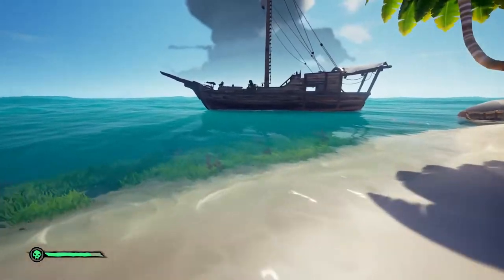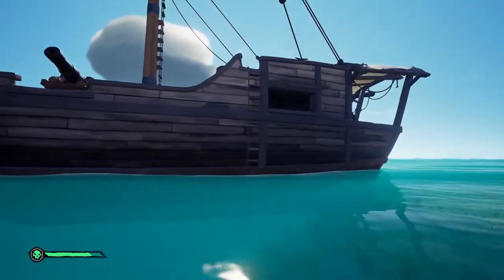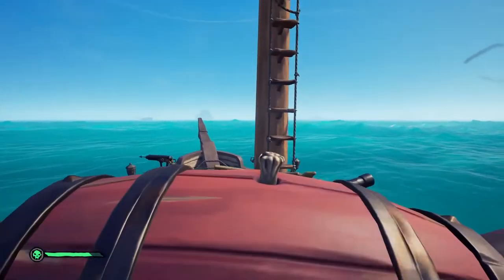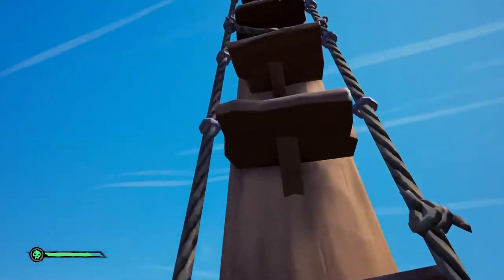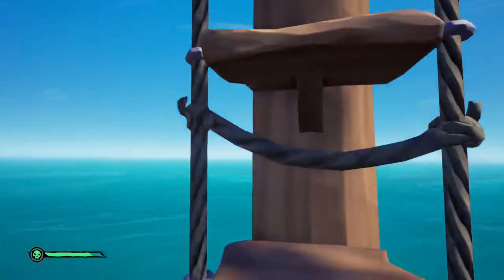Tip number fourteen is how to quick-run items from land to sea or from sea to land. Whether you're on controller or PC, drop the item, sprint, and pick the item back up. On land you have to look down a bit to pick it up, but in the sea it's fairly easy — just follow that sequence.